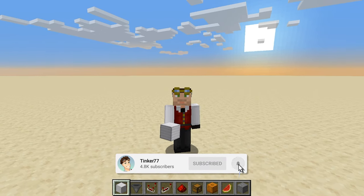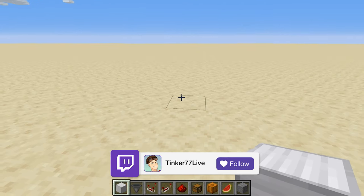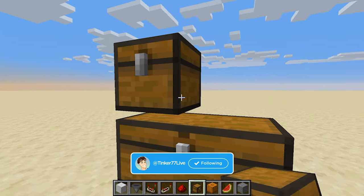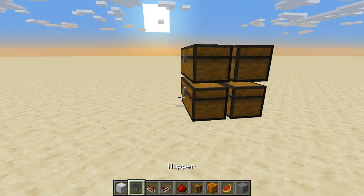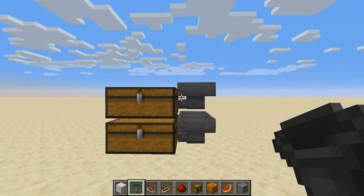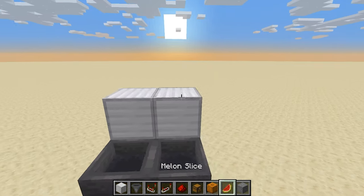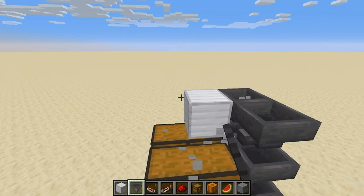We're going to start to design and build this together. The first thing we're going to work on is the output side — the pickup system. I want to put in a series of filters, so we're going to place a couple of chests here for storing items: pumpkins on one and melons on the other. This is the output line, and on top we'll build the filter system.